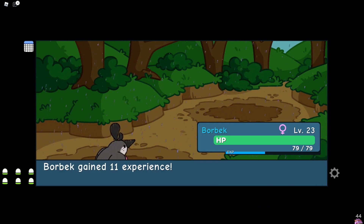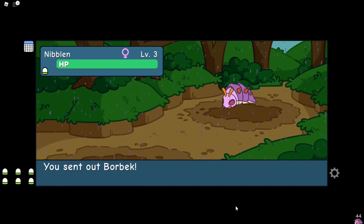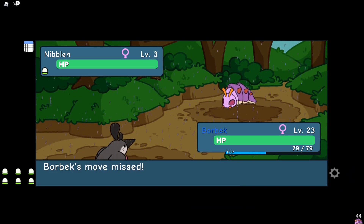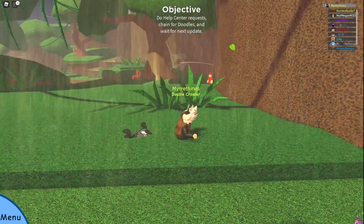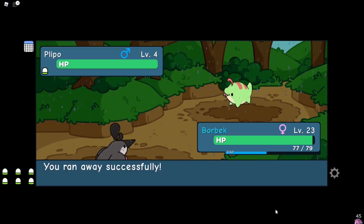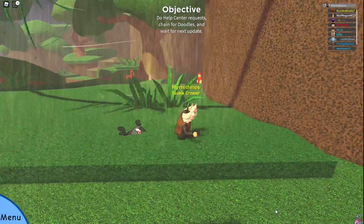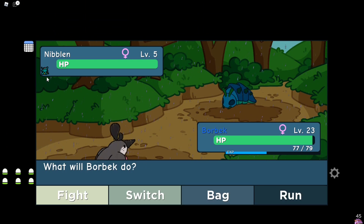One other thing to note is that if you're over a chain of 100, killing a random doodle will not break your chain. I literally killed a Bun Suite on accident when I was over 100, and I almost cried because I thought it would break my chain. But thank goodness it doesn't. Chaining seems pretty easy and it was relatively fast for getting a misprint. It only took me like 2-3 hours, probably a little bit less than that.